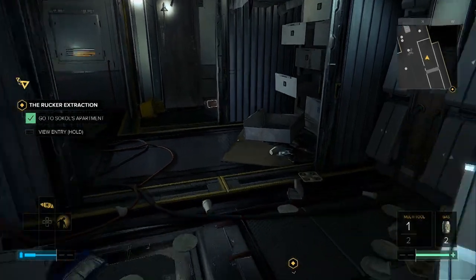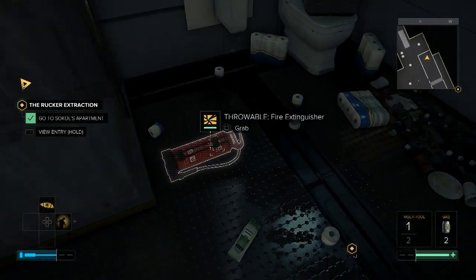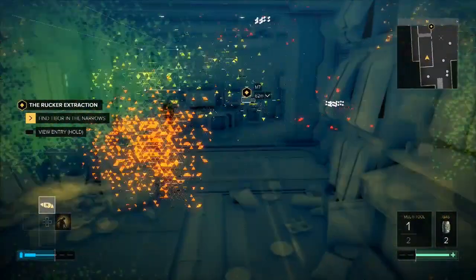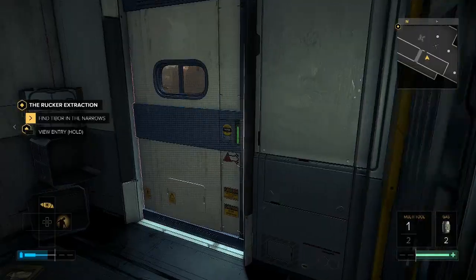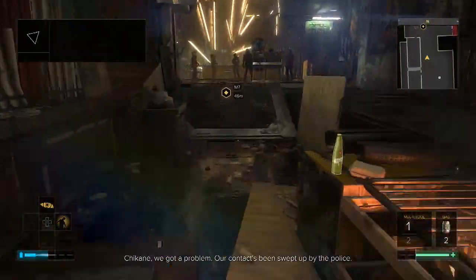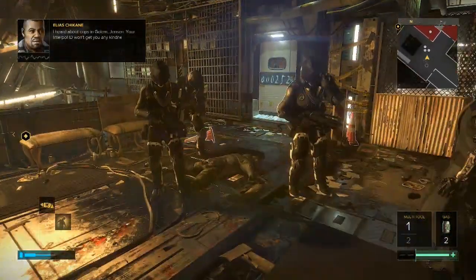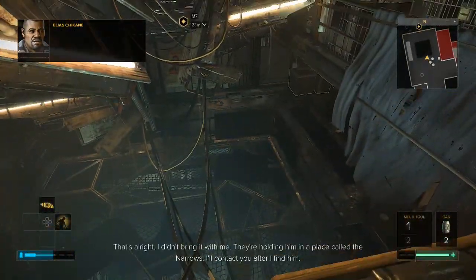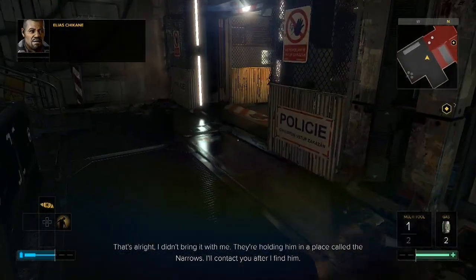Okay, cool. Anything of importance in here apart from a fire extinguisher? Not a great deal of stuff in here actually, pretty boring room. Chicane, we got a problem. Our contact's been swept up by the police. I heard about cops in Golem, Jensen. We're in to pull ID — won't get you any kindness with them. That's alright, I didn't bring it with me. They're holding him in a place called the Narrows. I'll contact you after I find him.